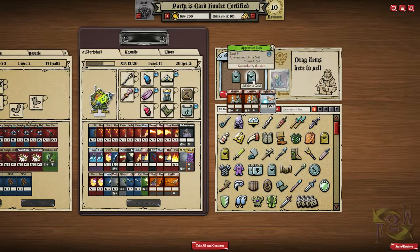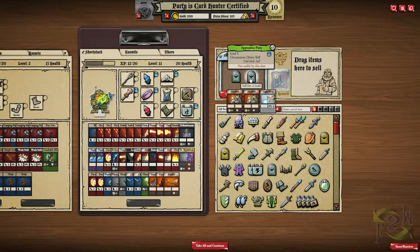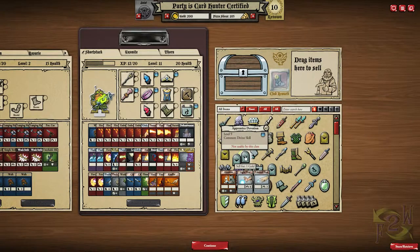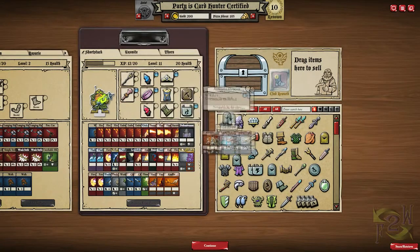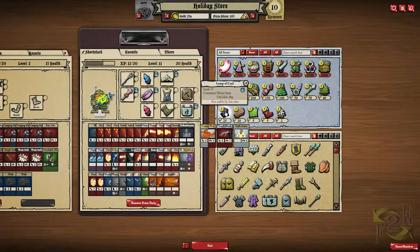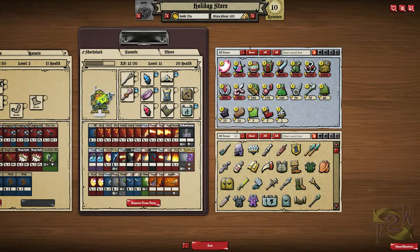I played a dwarf wizard in co-op mode with two friends and was constantly surprised by the variation of mechanics in play. A wide variety of enemies and a diverse environment make the scenarios challenging, while the ever-expanding table of loot drops makes your strategies to take them on just as diverse. Hybrid cards, reactive armor — all add to the fun.